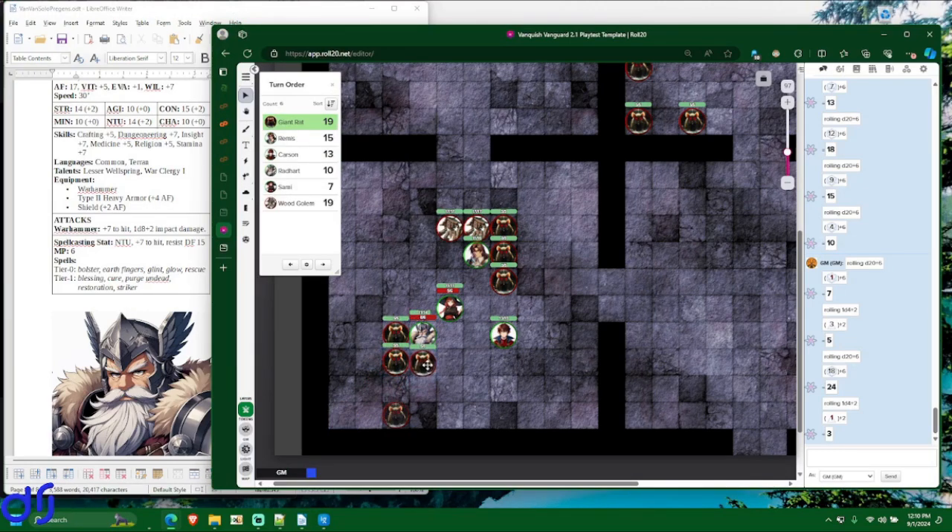The next two rats do have an ally adjacent, so they get Swarm Attack and a boon roll — rolling twice and taking the better result. The second rat gets a 20 — a hit. Is it a crit? It got a 19 on the die but not a crit, just a regular hit. The third rat also hits. So Radheart takes two more hits — rolling a 3 and a 3, minimum damage both times. He got lucky with all minimum damage, but unlucky that every single one hit him. He took nine damage total, leaving him with five hit points. That's pretty rough.